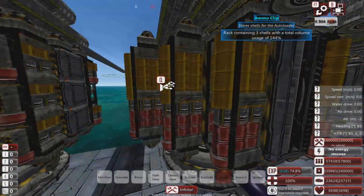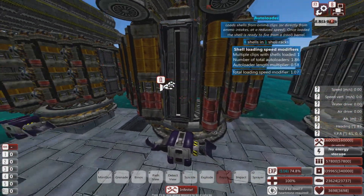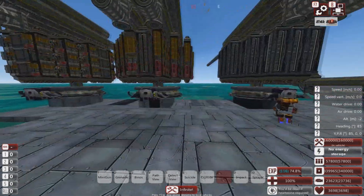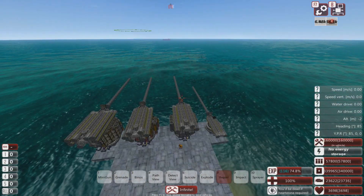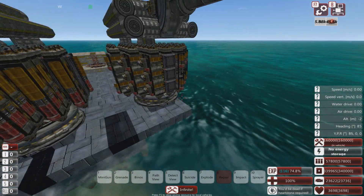That was firing a reasonably big shell — looks like a three meter shell. Now we get to the fourth and final category of advanced cannon, which is the belt feeder.